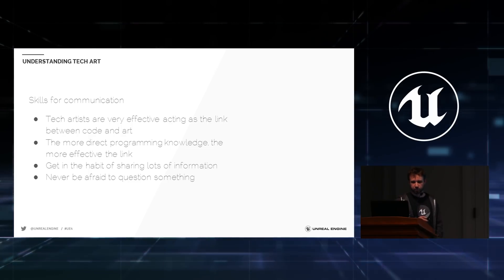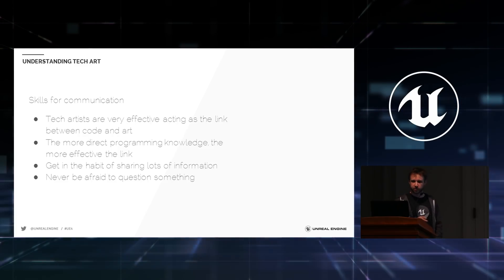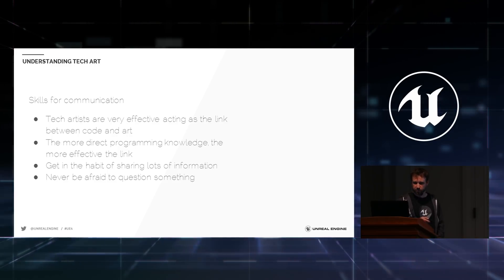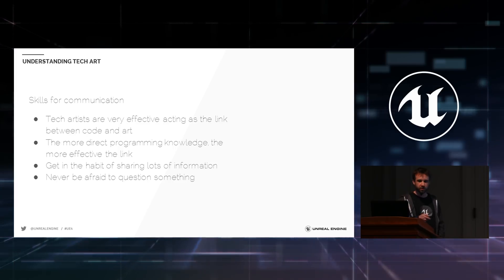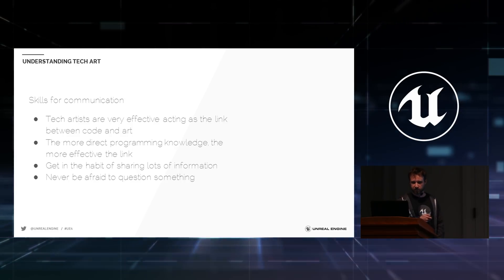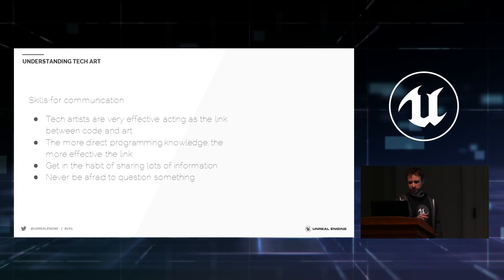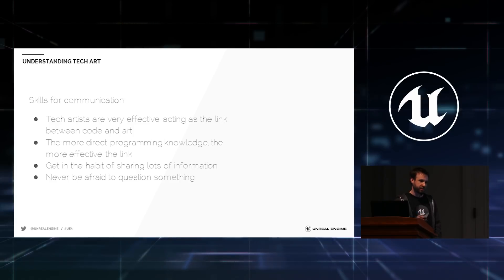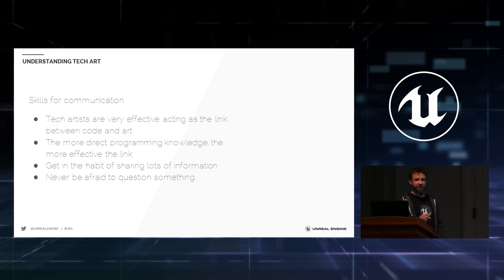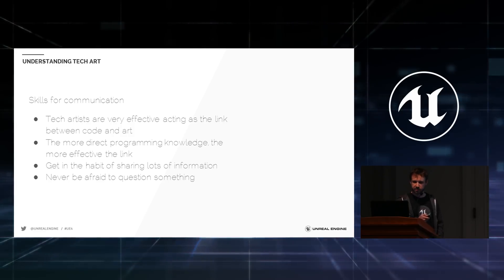Communication is another big area — tech artists are effective as the link between engineers and art. The more actual programming knowledge you have, the more effective that link will be. Most tech artists at Epic don't have deep programming knowledge except in one or two specialties — we have a scripting expert, I do some HLSL shader code, Zach does C++ and blueprints. Having your area of expertise makes you unique. Getting in the habit of sharing lots of information and never being afraid to question stats is important — on a recent mobile project we had daily delta stats and I'd often catch an error just by asking if a number looked right.